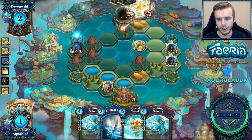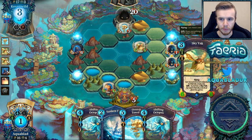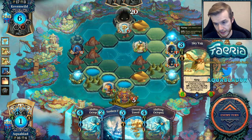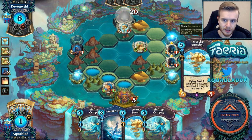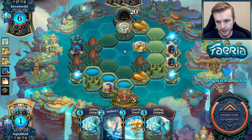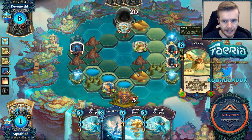And then next turn the plan is to play a land. I can't do it — Sunken Tower this. I messed that up. I needed to play the land here so I can Sunken Tower this up and push more damage, but I've kind of landlocked myself now. Unless I make a land here and push myself up — actually I can just make a land under the Sky Yak. Let's see if he has lethal. I really need that Emperor's Command — I could just be dead. This is the problem with playing against Red; they can just kill you from hand so easily.